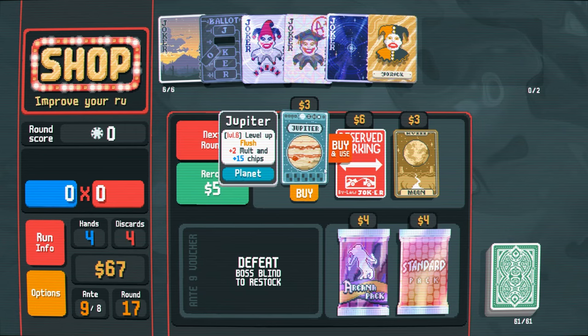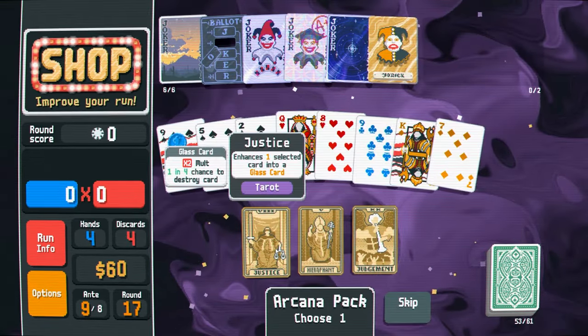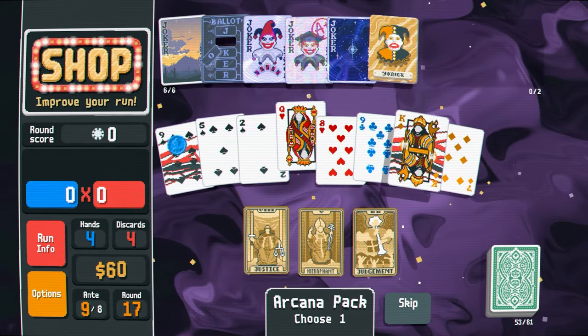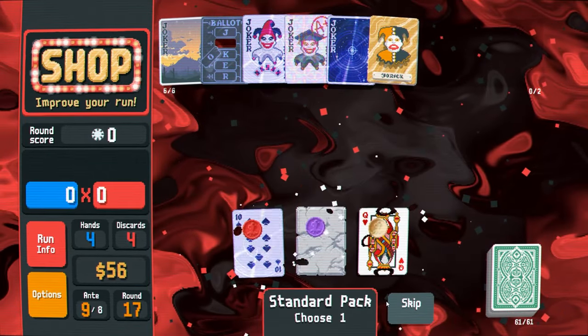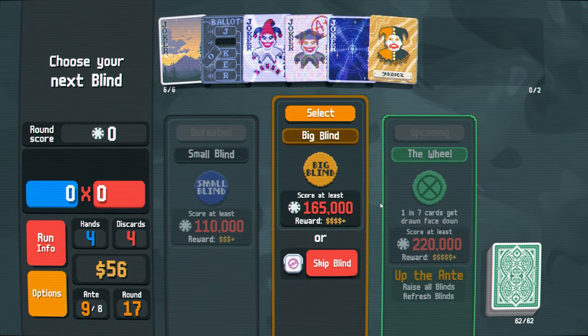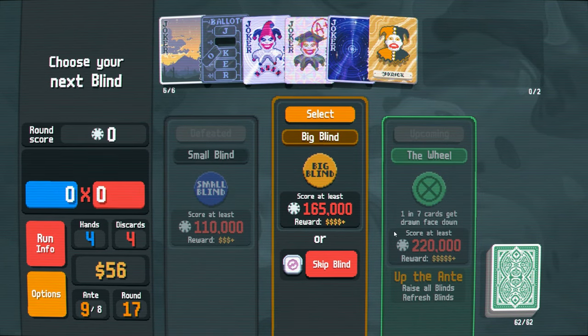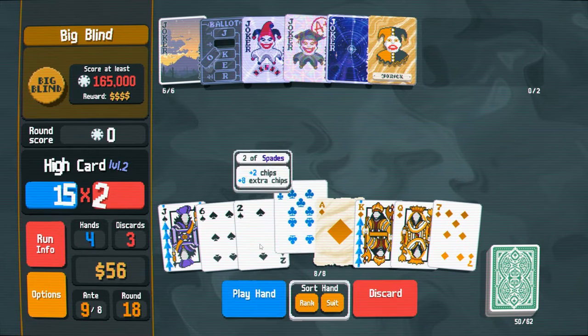Next round — Jupiter again, yes. Convert cards into clubs — no thank you. Buy this. Justice card, bonus card, creates a random joker. Turn these into bonuses. Standard pack — do we get an ace? No, I'll take the 10. So the boss coming up is the wheel — one in seven cards get drawn face down. Aces — discard these. Oh my god, we got the $20 again. Yes.